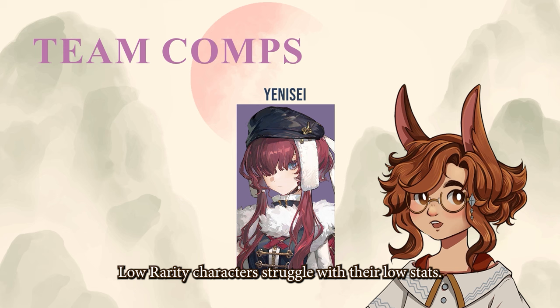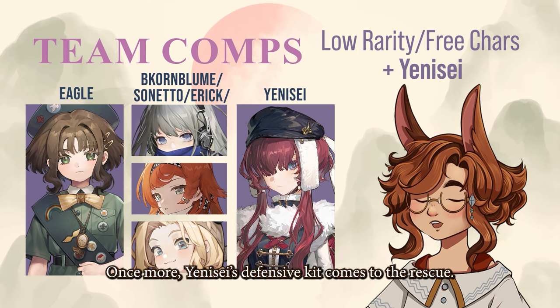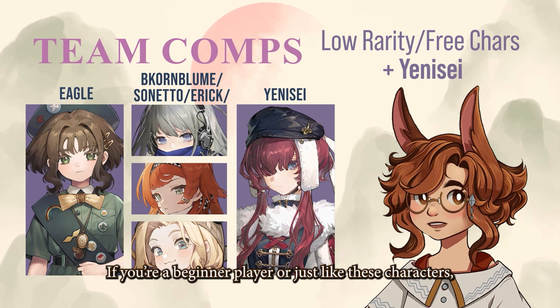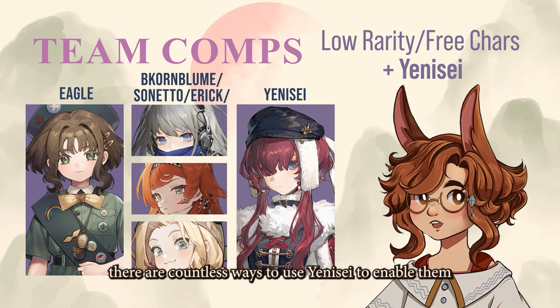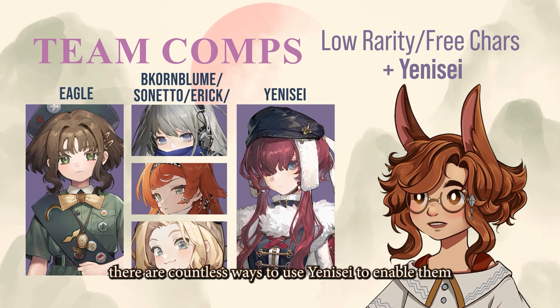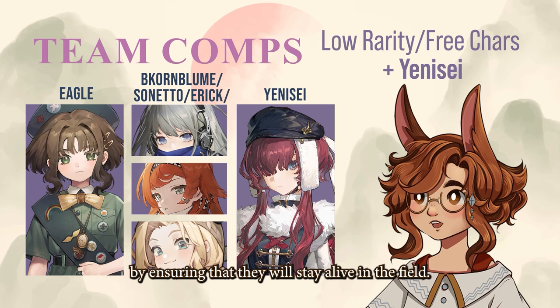Low-rarity characters struggle with their low stats. Ego may be powerful but is also extremely squishy. Once more, Yenisei's defensive kit comes to the rescue. If you are a beginner player or just like these characters, there are countless ways to use Yenisei to enable them by ensuring that they will stay alive in the field.